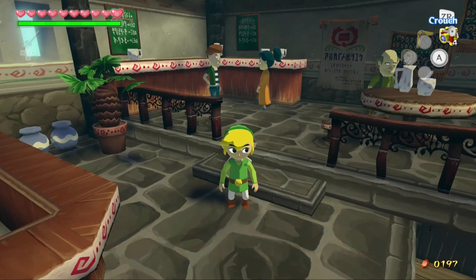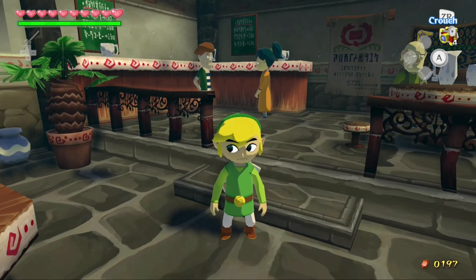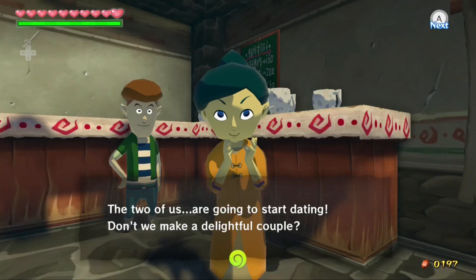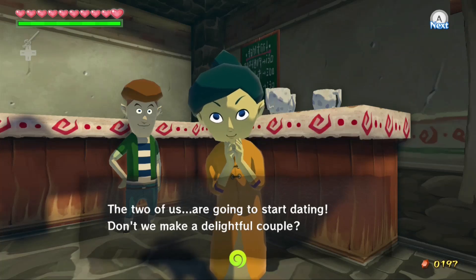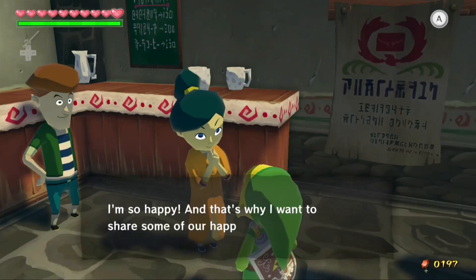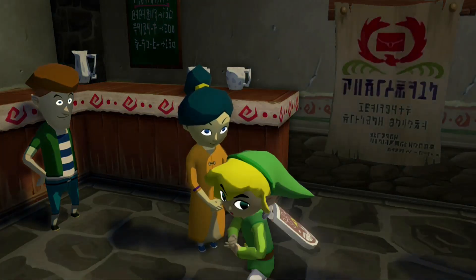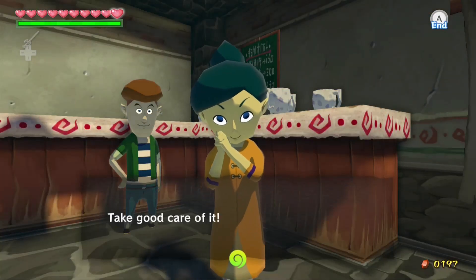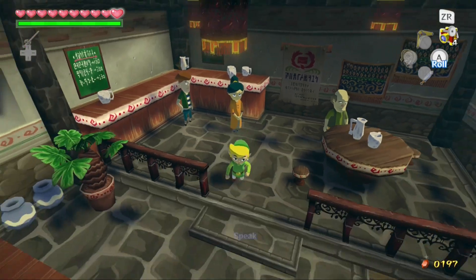Alright guys — what you have to do is actually play the Song of Passing outside twice in order to get them to go on a date. And we go and talk to Linda: 'The two of us are going to start dating — don't we make a delightful couple?' Yeah, you sure do. 'That's why I want to share some of our happiness with you.' And we get a piece of heart. Sweet — take good care of it. Alright, will do.